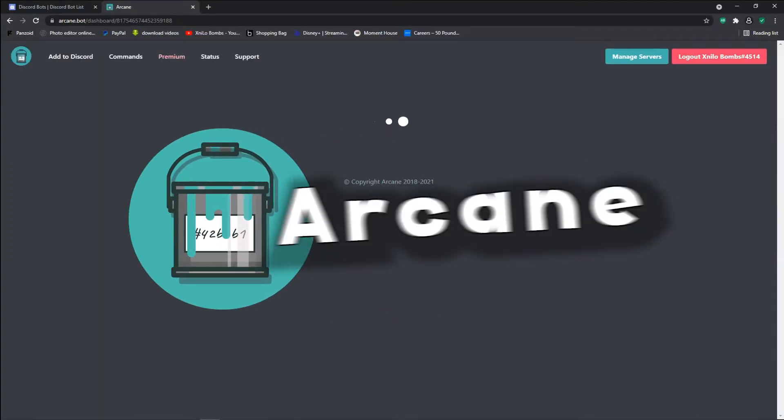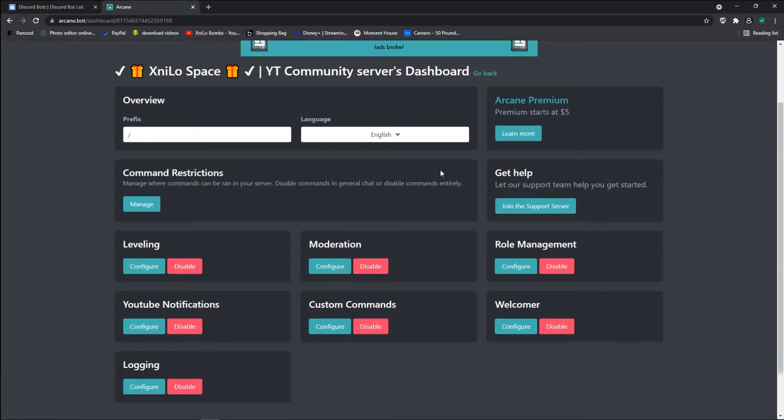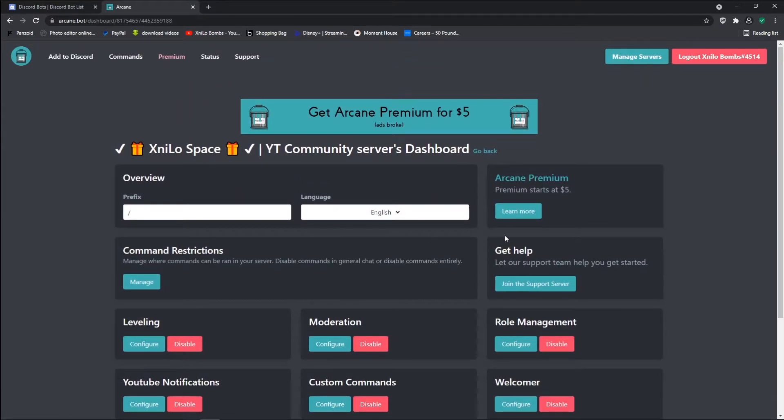The first bot we've got is the Arcane bot. It has a lot of the features that you will need, such as moderation, leveling systems, YouTube notifications, and it's just a generally good starter bot if it's your first time using a bot. I definitely recommend this one — go check it out.